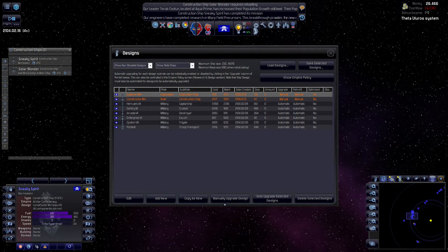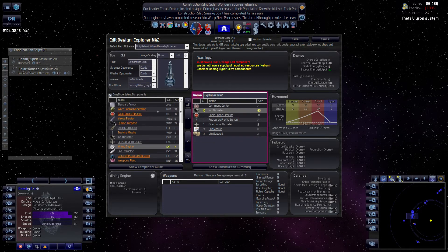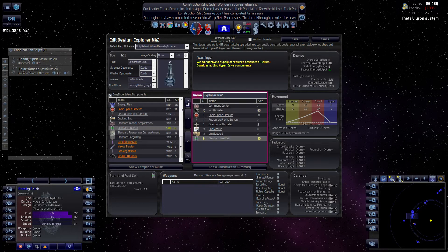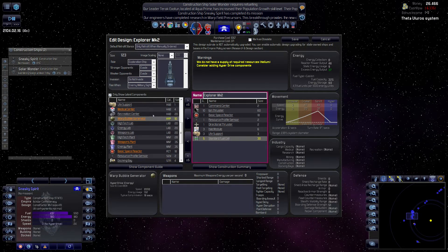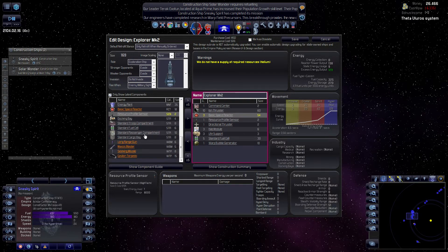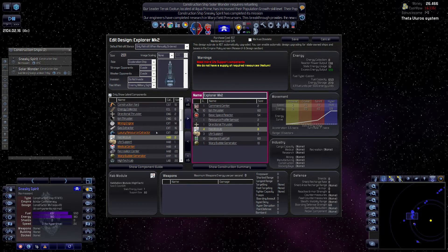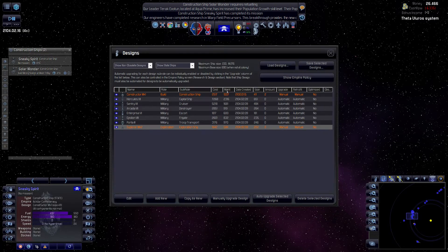Show non-obsolete. Get this upgraded, please. Get the better fuel cells - we have the better fuel cells, right? And get the hyperdrive of course. We need more reactors. The range is atrocious. That's better, but now we need more hub modules. That's fine for the explorer, I think.